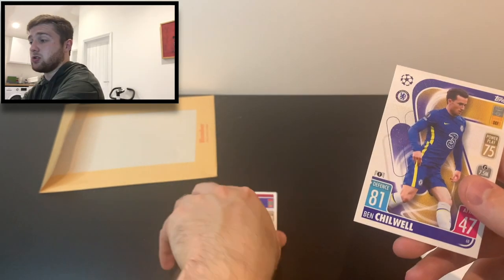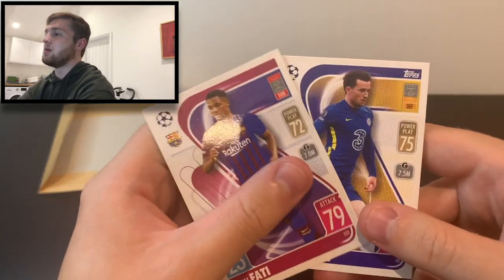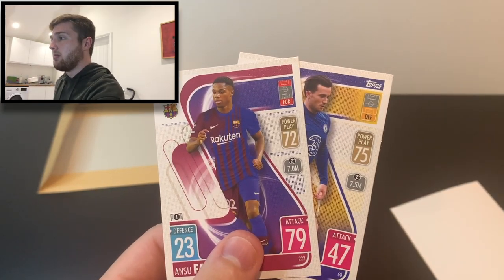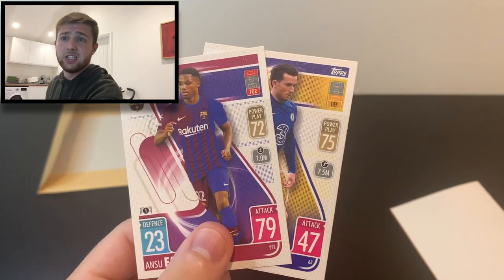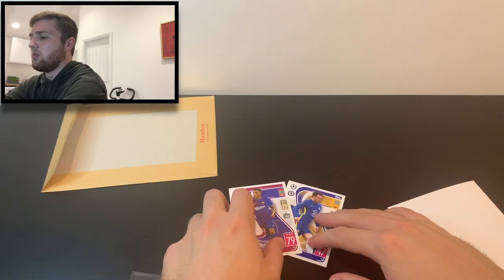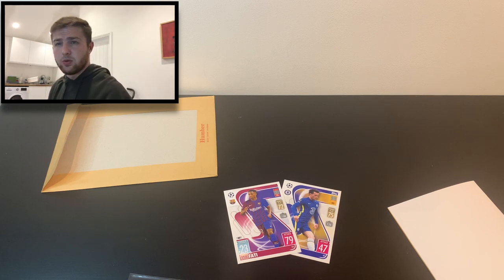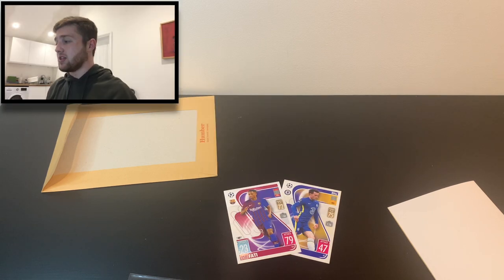First impressions then — Topps, you're on the right lines. These are going to be really fantastic cards. I think there's going to be more to come, lots of exciting things to look out for. The Heritage element might mean that things like Man of the Matches are still there. Lots of promising things. You can get these from Topps.com by ordering any Attax product. Alternatively, I believe Solve Collectibles are giving them away with any order as well.